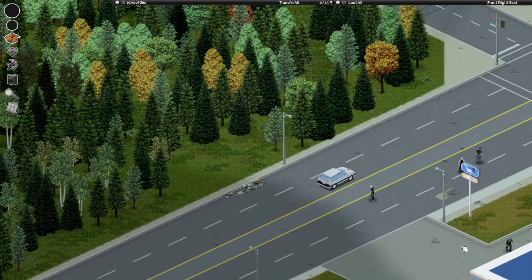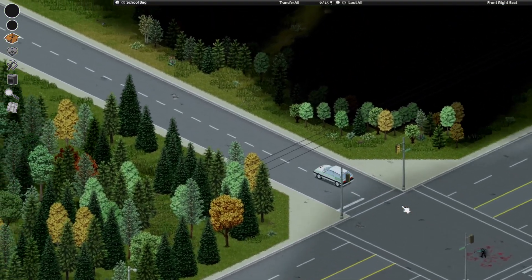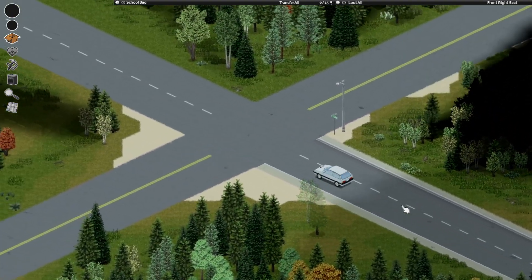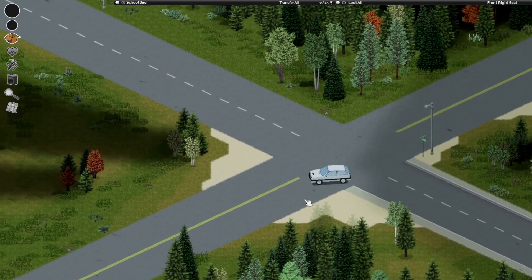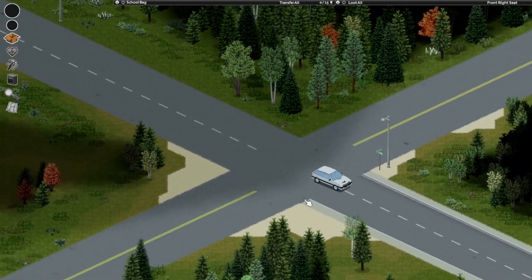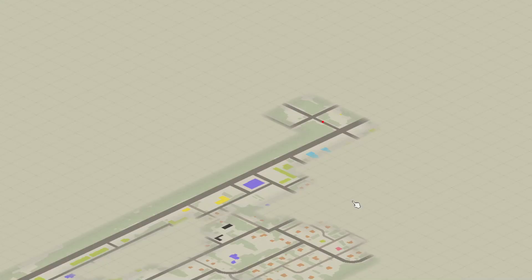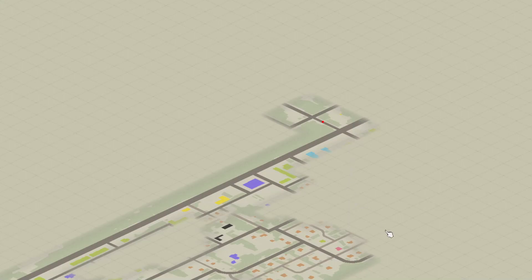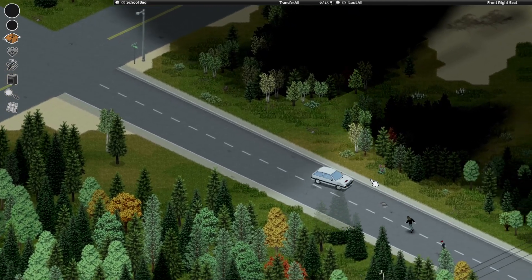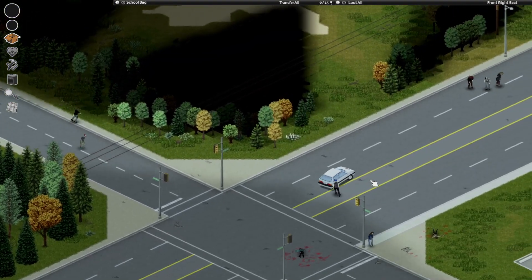There's a petrol station there, that's pretty good. I wonder what's down this way. I've got an idea — I'm not going to do it now, but I want to try and find where we're going to set up. Let's just have a quick look at the map. Today's episode is Drypin takes a drive. Let's do some driving and a little bit of exploring, and I'm just going to try and avoid the zombies as much as possible.